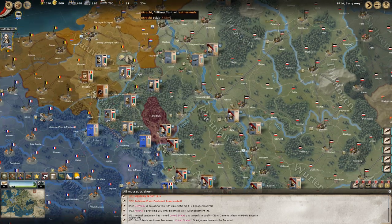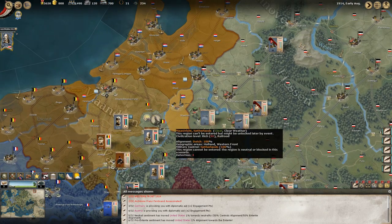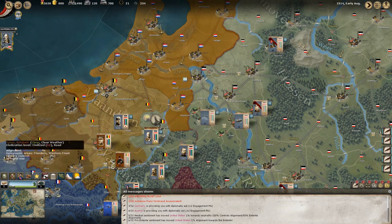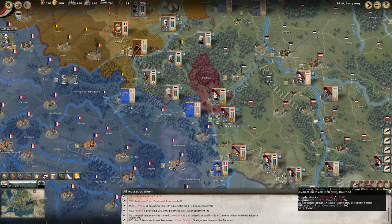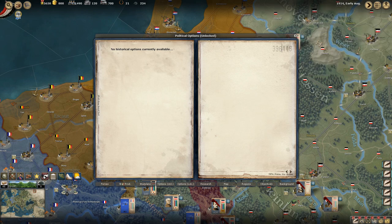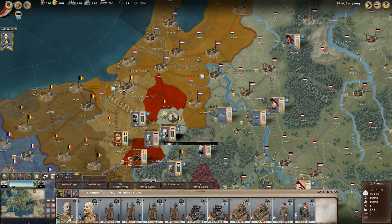Let's start setting up the front. The most important thing here is going to be to take Belgium as quickly as possible — that's really the most important part — taking all of this territory, covering it, and defending from any counterattacks along the main trench lines. I can already see that one general, which is going to be extremely important, is going to be Karl von Bülow.